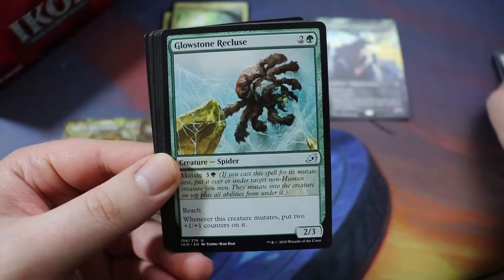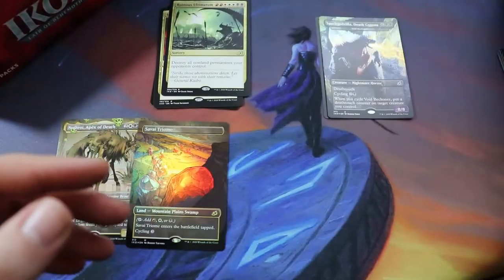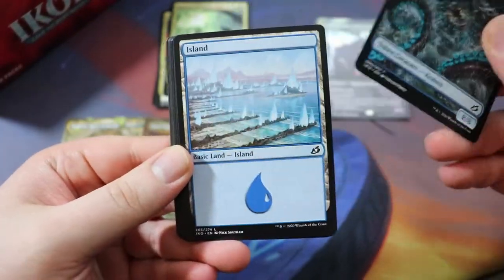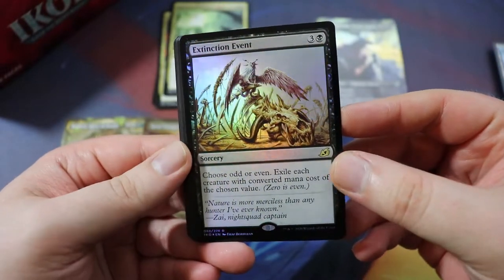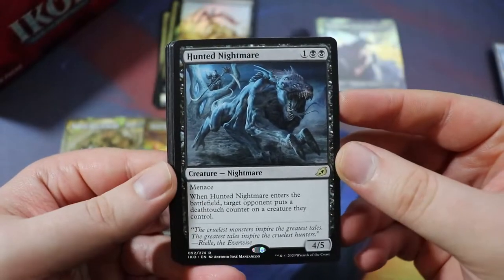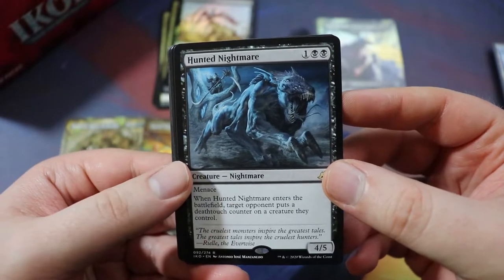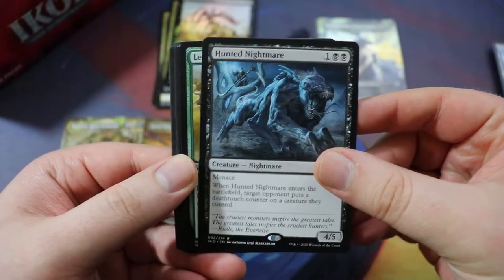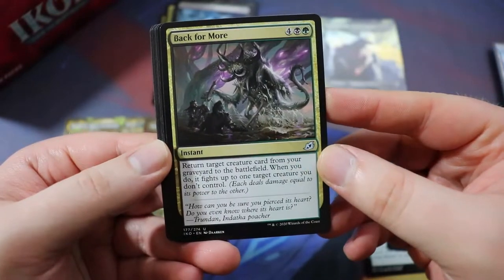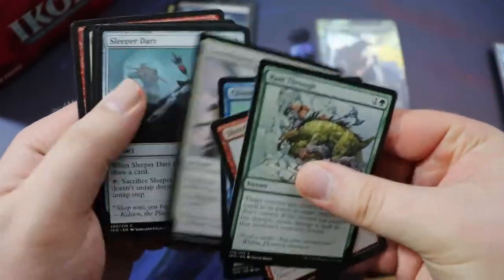We have a Mystic Subdual — just kind of a creature removal deal. Nourishing Fox — a cycling matters card. Glowstone Recluse — a mutate matters card that could be useful for the Nethroi deck. We're building a 60-card deck, not a 40-card draft deck, since we're using an entire box. We got a Kraken token — pretty sweet looking. Another foil rare: Extinction Event — choose odd or even, exile each creature with that converted mana cost. Hunted Nightmare — a three-drop 4/5 with menace. When it enters, target opponent puts a deathtouch counter on a creature they control.